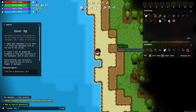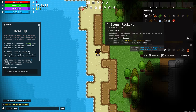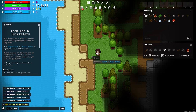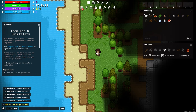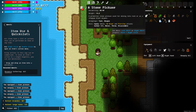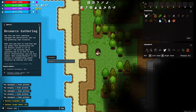You can also just hover over an item and press E to equip or unequip it automatically. It's wanting me to put something into my quick slot, so I'll quick slot this axe — I put it in the number one slot so I can press one to use it at any time. Now it wants me to resource gather.